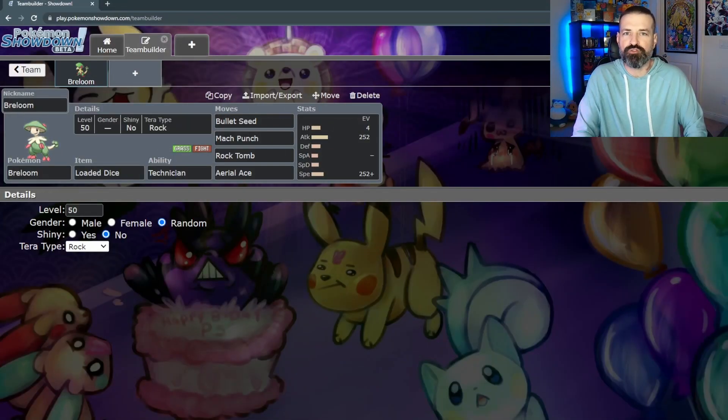Typically Breloom is a grass and fighting type Pokemon, which is actually a really interesting type combination — unless you're going against a flying type Pokemon, in which case you're going to have a really bad time. But that's what terastalization is for. It mainly is interesting because it is one of only three Pokemon in the universe that get this typing, and in fact the only one in this game. The downside is the number of weaknesses — you do have six, including one that is a 4x weakness.